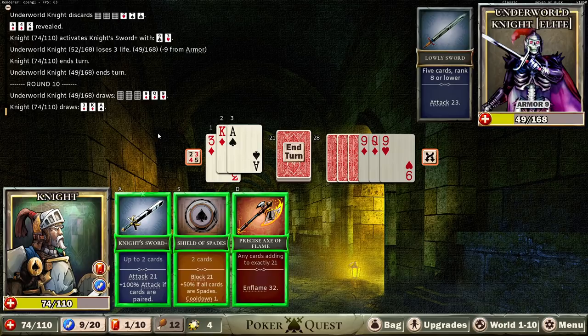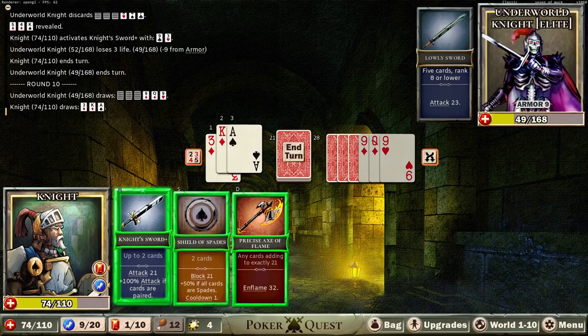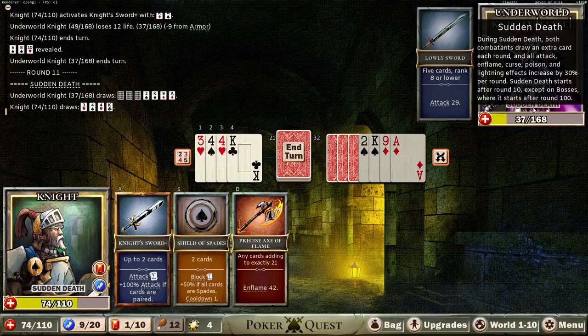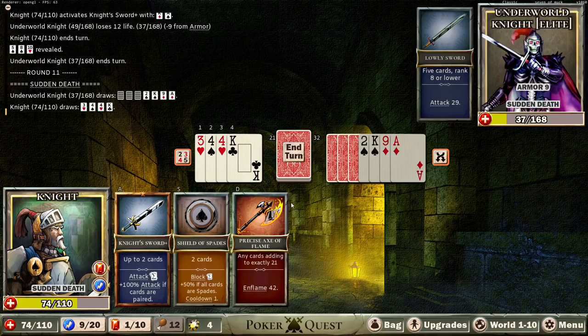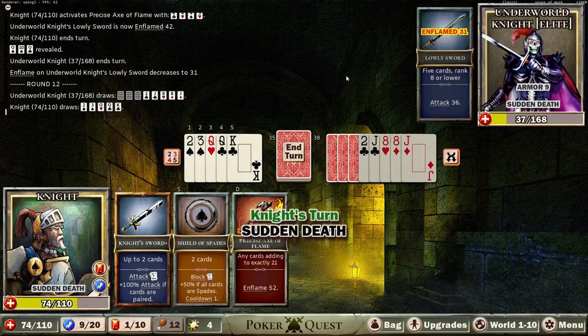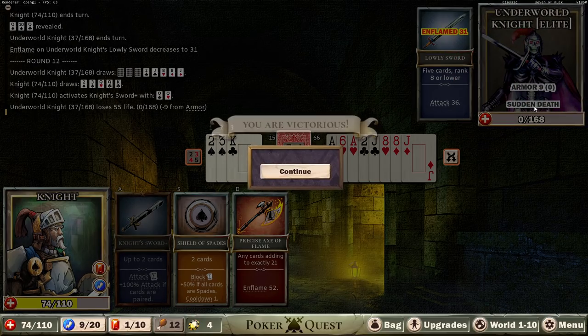21 or 32 — maybe. But it wouldn't be this turn. I think we just go for the guarantee. Sudden Death! During Sudden Death both combatants draw an extra card each round, and all attack, flame, curse, poison, and lighting effects increase by 30% per round. Uh oh. If it increases per round — flame 31. I mean, it's huge. Is this a kill? This is a kill. Holy moly, the damage is getting big there. That was spicy.